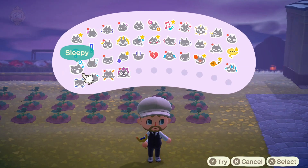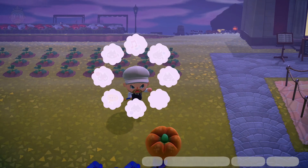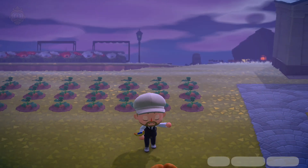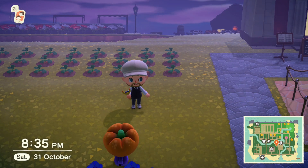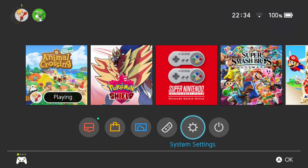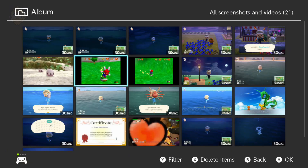Hey all, PockyKinkGo here, to show you how to get two exclusive Halloween emotions, which is Scare and Haunt. These two reactions are only available on Halloween Day on October 31st, and I'm going to show you exactly how I unlock both of them, hopefully.